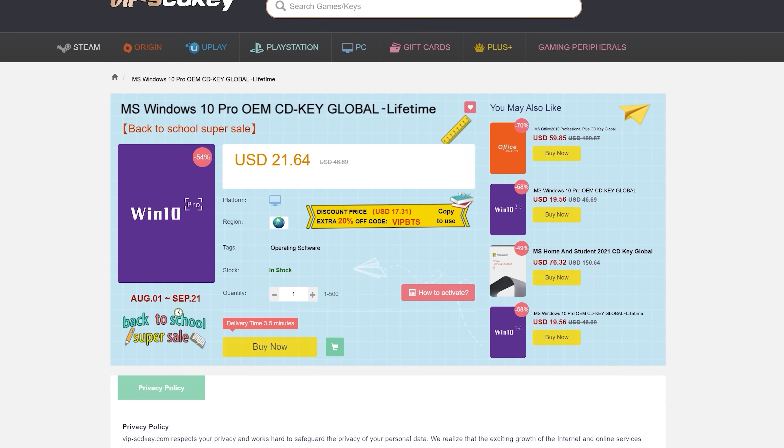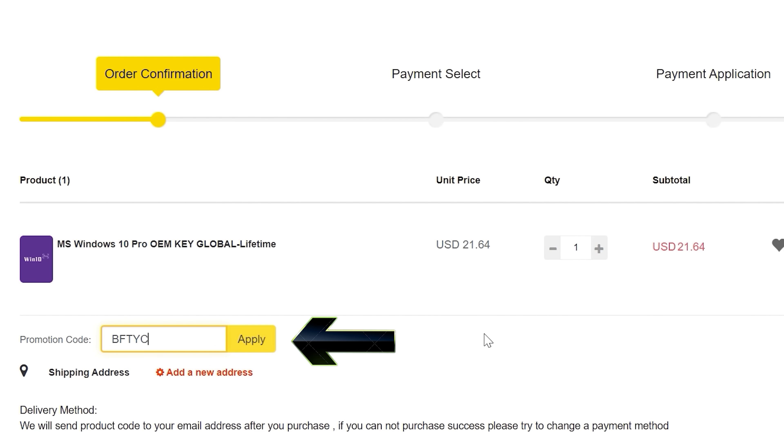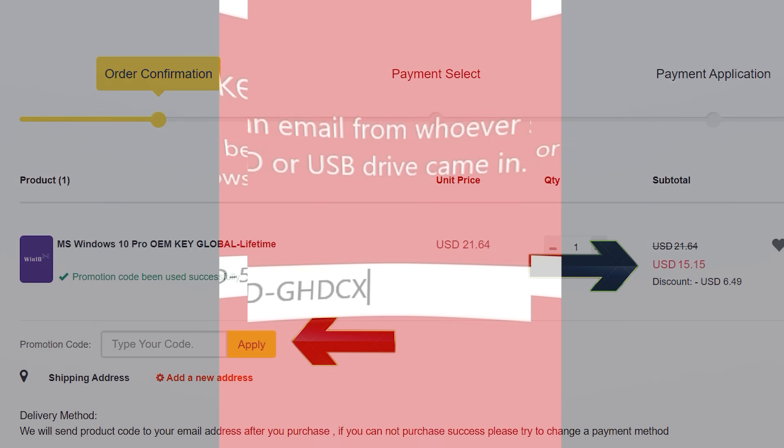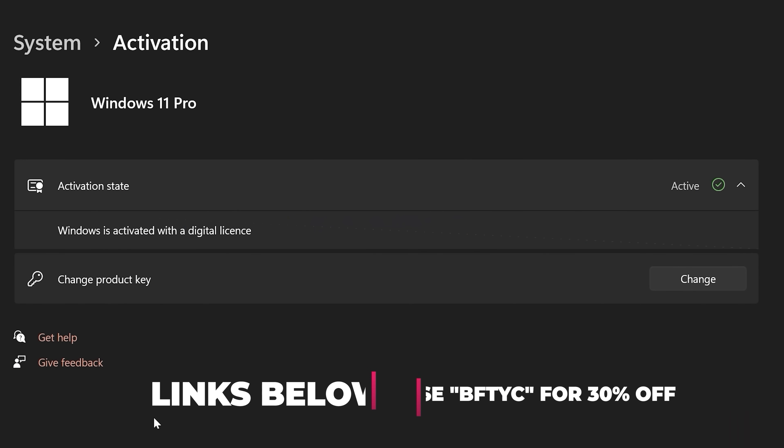Never pay full price for Windows 10 or 11 again. With today's video sponsor SEDKeys, you can get activated for as little as $15 using coupon code BFTYC. Links in the description below.